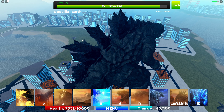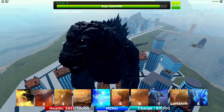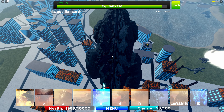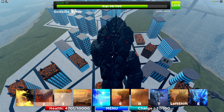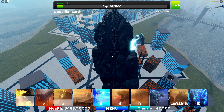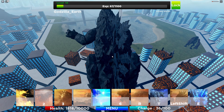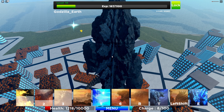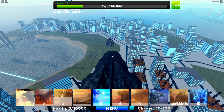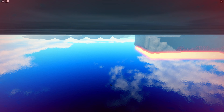Everyone's trying to kill me right now. Let's test out the strength for a bit and try to kill this kaiju. Let me show you this real quick — actually we can't press E because we're almost dead. Let's just do that first.